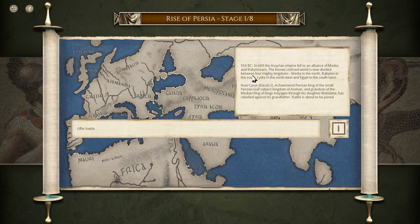In 609, the Assyrian Empire fell to an alliance of Medes and Babylonians. The known civilized world is now divided between four mighty kingdoms: Media in the north, Babylon in the south, Lydia in the northwest, and Egypt in the southwest. King Cyrus II, the Achaemenid Persian king of the small subject kingdom of Anshan, and grandson of the Median king of kings, has rebelled against his grandfather through his daughter Mandane. The battle is about to be joined — that sets the historical context for this time period.